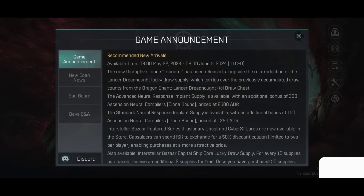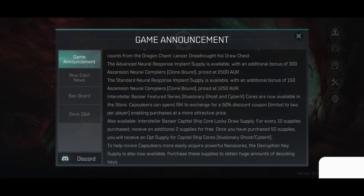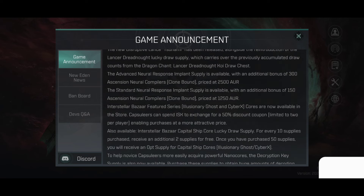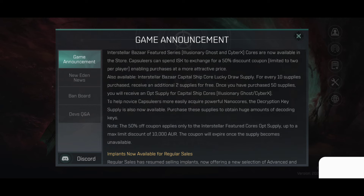Recovered New Arrivals: the new Disruptive Land Swammy has been released alongside the reintroduction of the Lantern Locked Draw. Neural Implant Boxes and Compliar Boxes are also included. Not something I'm particularly interested in, to be honest — I was never really a fan of the box stuff.